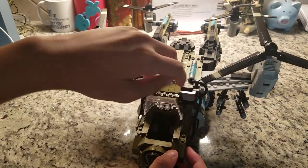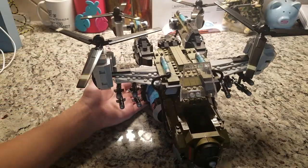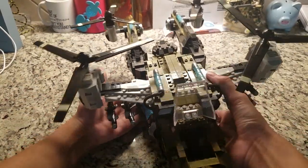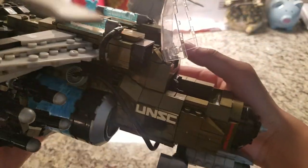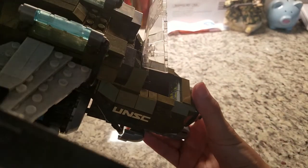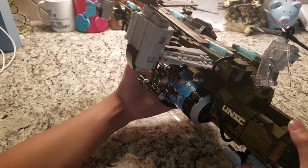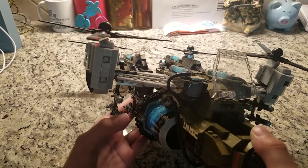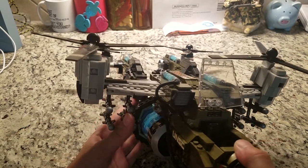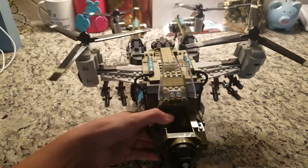If you look in the cockpit, it's seated for one — you can see that. When you look inside, you can see the control panel in there, very detailed with yellow. It also has rockets on the side, as you can see. Really nice to see that — it's really good in detail. The rockets look really cool.